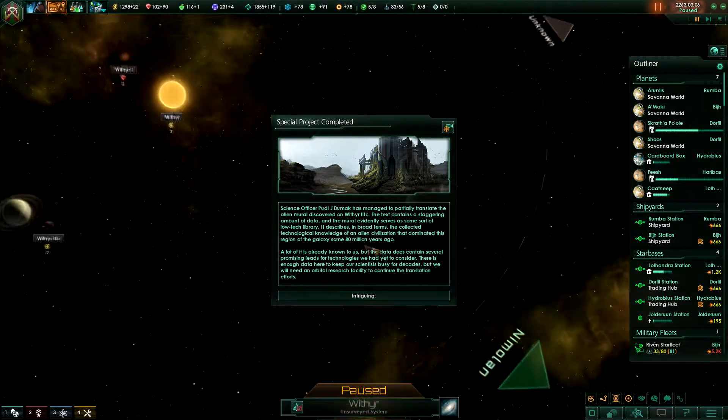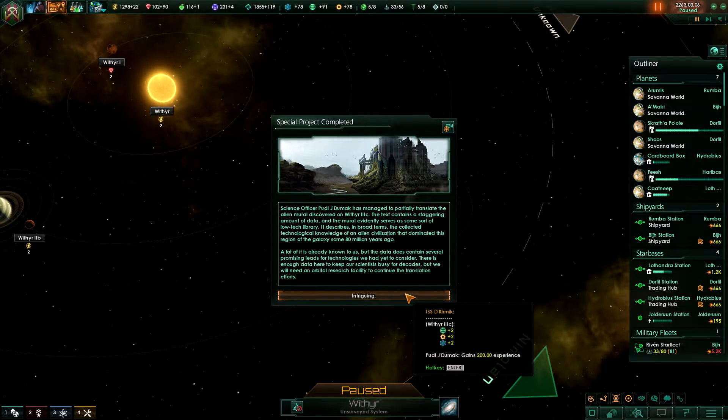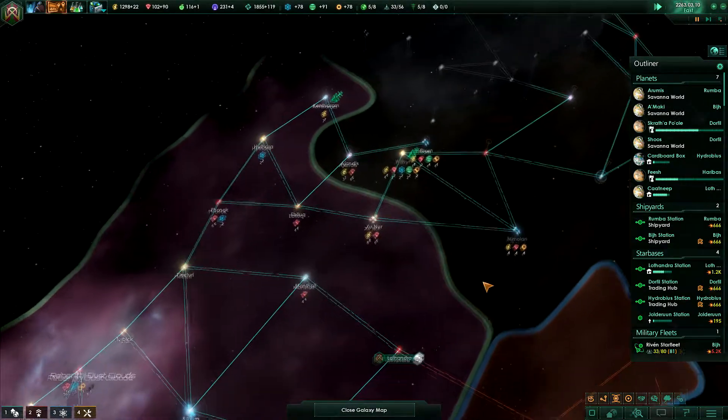We completed a special project on Wither where there was an alien mural, and we have translated it. The text contains a staggering amount of data, and the mural evidently serves as some sort of low-tech library. It describes the collected technological knowledge of an alien civilization that dominated this region of the galaxy some 80 million years ago. A lot of it is already known to us, but the data does contain several promising leads for technologies we had yet to consider. There is enough data to keep our scientists busy for decades, but we will need an orbital research facility to continue the translation efforts.